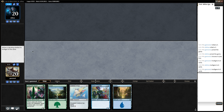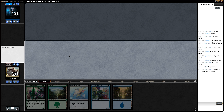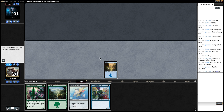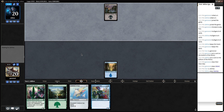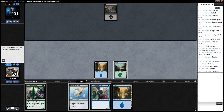They mulliganed as well, which is nice. This has the capacity to win. Third land — how likely is it that I flood with this hand? I'm going to bottom this land. Most of my spells cost 2. They bottom as well. Got our 1-3 coming out. Good thing we bottomed the land!